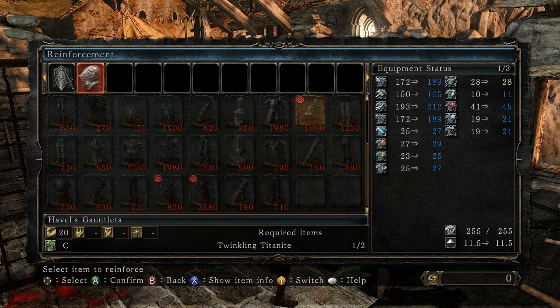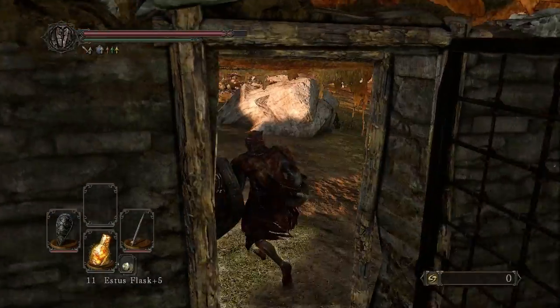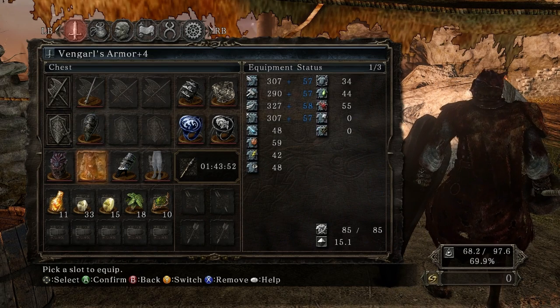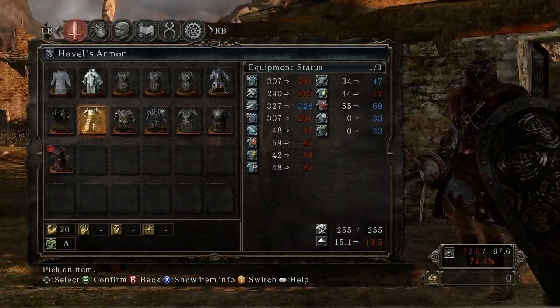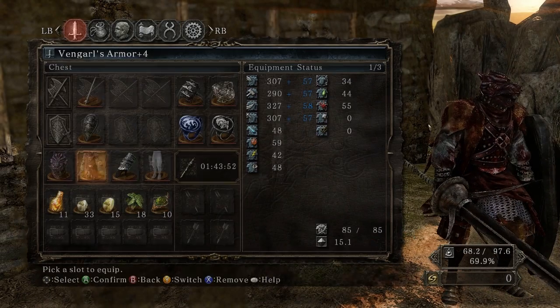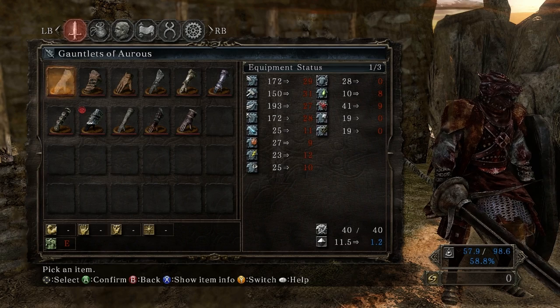I think I'd much rather have the gauntlets than the chest piece right now. The chest piece is a minor upgrade — the un-upgraded chest piece is a minor upgrade from Vengarls. That's a downgrade. But if I upgrade it, it'll be a minor upgrade to this chest piece. However, the gauntlets are a big upgrade from what I had before.